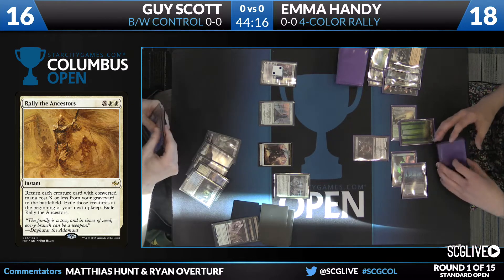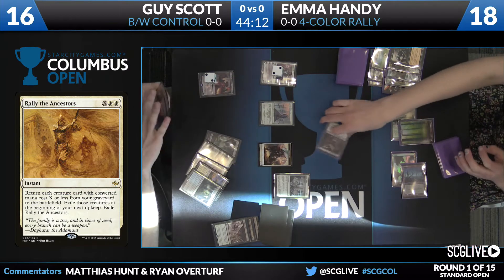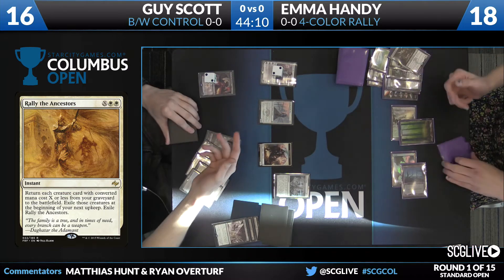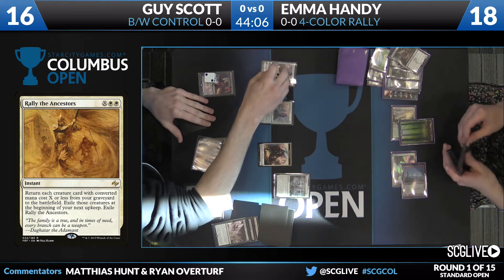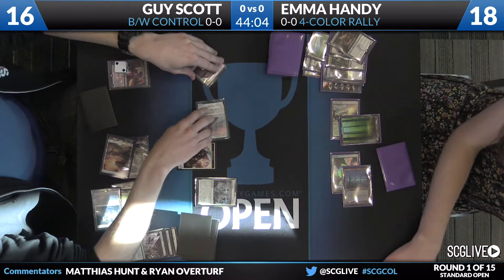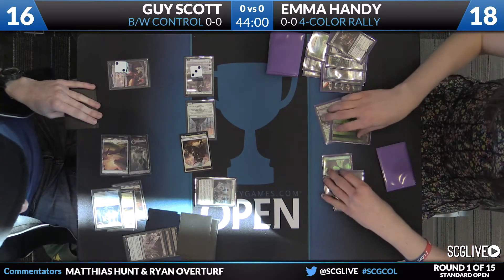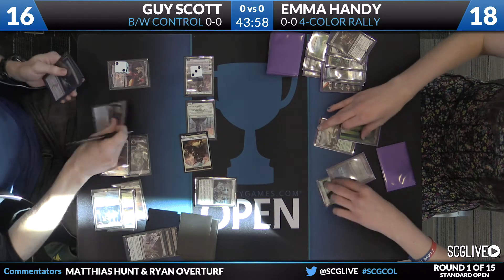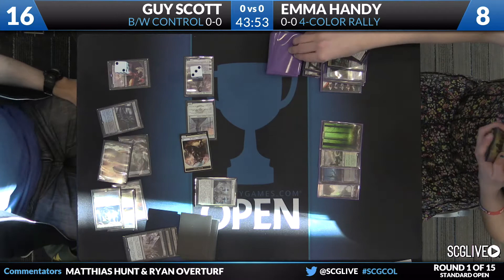Certainly the namesake card of the deck — something that Guy is aware of. As now the Planeswalkers will start to hit harder: a copy of Ob Nixilis Reignited. That Planeswalker is powerful; black-white control is the deck we see it out of the most, a full three copies. It's going to take care of Emma's last creature, and you see Gideon plussing up, swinging in for a full nine damage. Guy wants to end this game before Emma can find the second white.